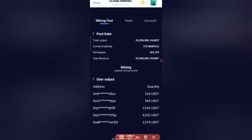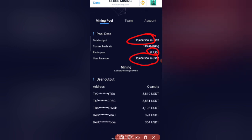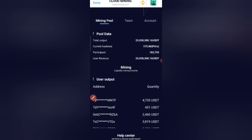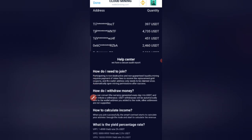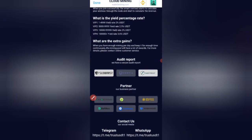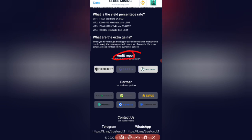You can see the mining pool on the screen — total output, total participants, and user revenue. You can also see live withdrawals and quantity of users who joined this website. Scroll down to see help — how to join, how to withdraw money, and how to calculate income. You can also see the audit report for this website.